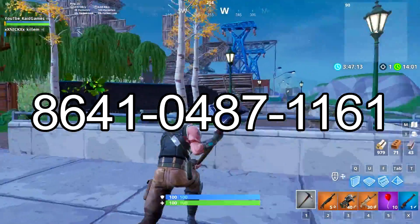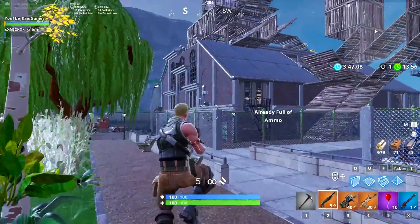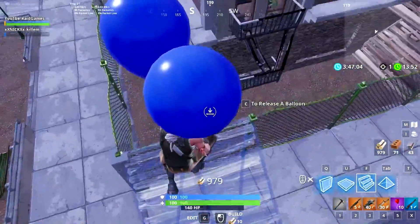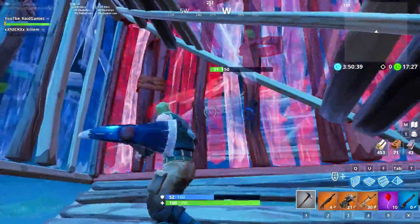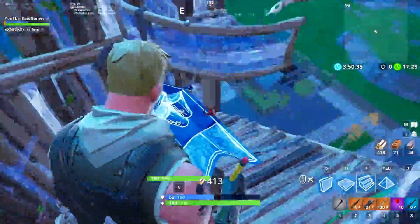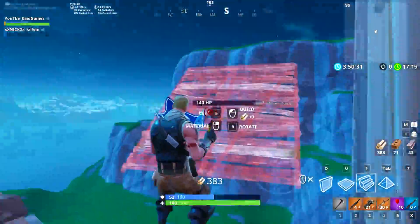The first map is a 1v1 map. In my opinion, this was an awesome map where I could build and fight against my friend. At the beginning of the map we found a bunch of chests. We opened them, got a shotgun, an SMG, AR, hunting rifle and balloons. We got a bunch of materials and started fighting. This map I would recommend for people who just want to train in 1v1s. It's really cool, really awesome.